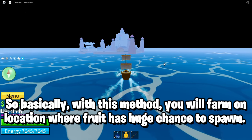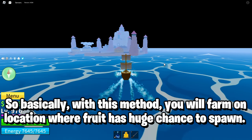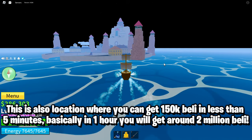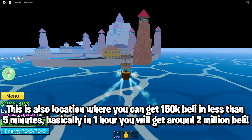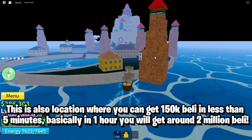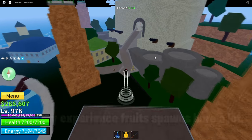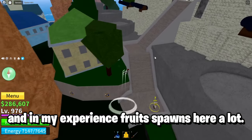With this method, you will farm on a location where fruit has a huge chance to spawn. This is also a location where you can get 150k Peli in less than 5 minutes — basically in 1 hour you will get around 2 million Peli. In Marine Fortress you will be able to get a free fruit; the spawn location is here and in my experience fruits spawn here a lot.